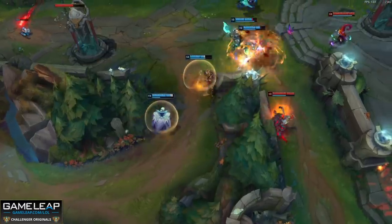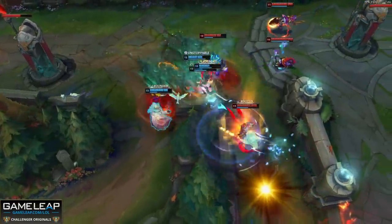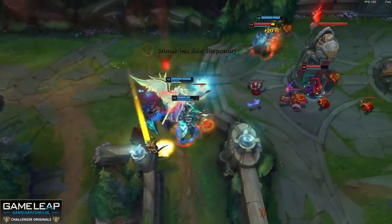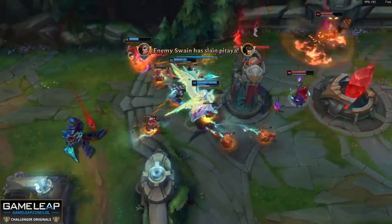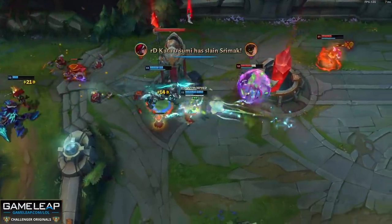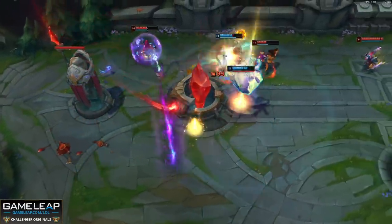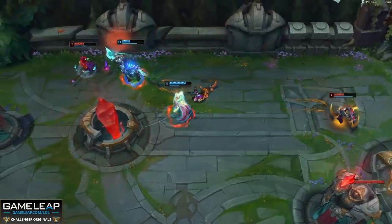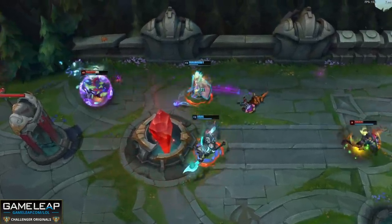If mages weren't already jumping for joy, Liandry's is getting adjusted — essentially buffed. What Riot is doing is removing the magic resist ignore passive and throwing in a new passive called Agony, which deals up to 12% bonus magic damage based on the target's bonus health. Against fighters and tanks this is super nice. The Torment passive is still there, just not quite as strong, because that would be mega overpowered.